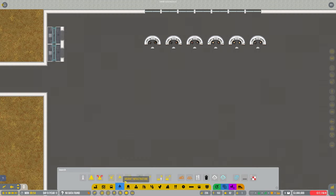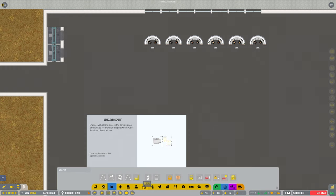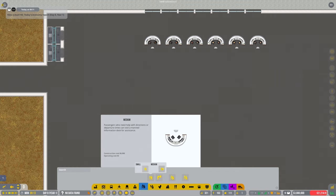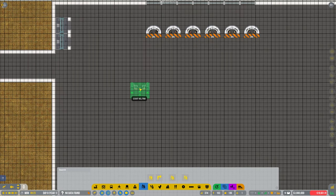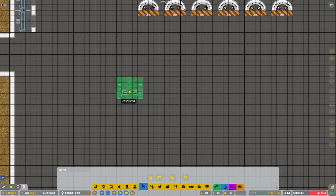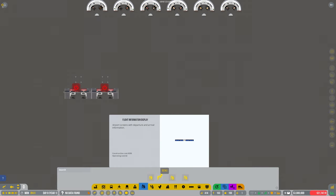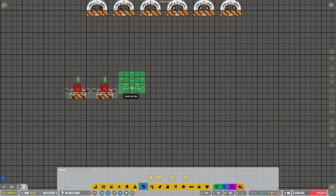I don't know if there are any modders who watch these videos, but yeah — there's an idea for you guys. I don't think probably the engine would be able to cope with something like that, but you never know. Anyway, moving on — let's get these the right way. I need to turn these straight off — I don't understand why they don't get turned off straight away; that should be a standard feature.